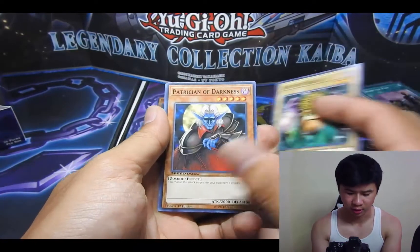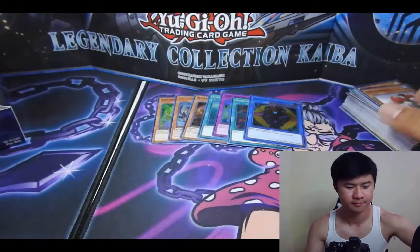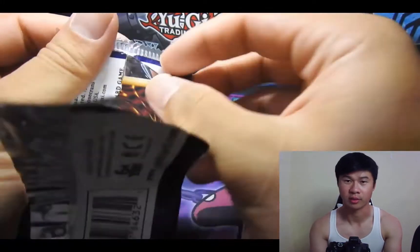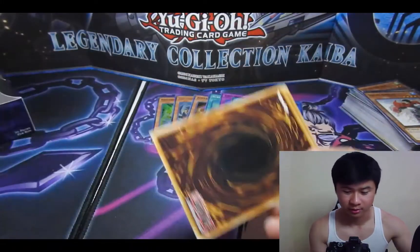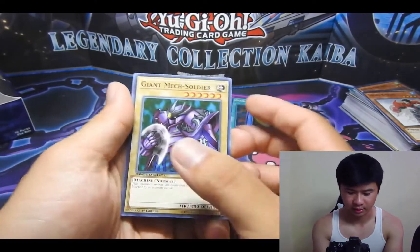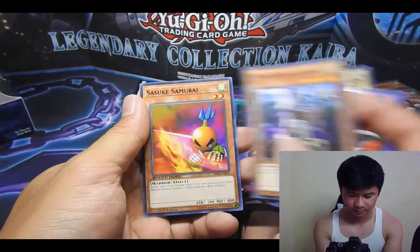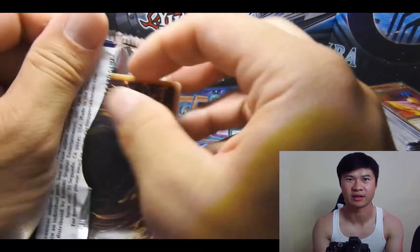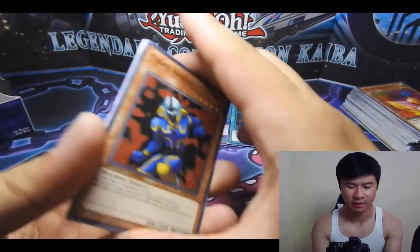Share the Pain — that was like prime Yu-Gi-Oh for me, duelist kingdom, beating Pegasus. Ancient Brain playset. At least that ultra rare made up for it. I was getting worried because we already got two ultra rares and that was the third. I was getting worried we weren't going to get one of those seven cards, and we did.